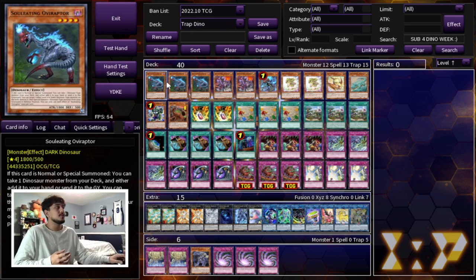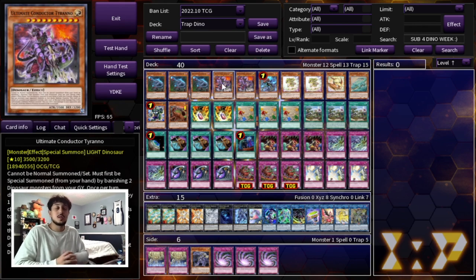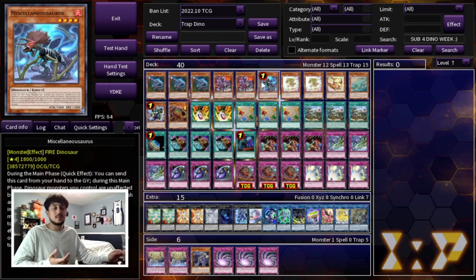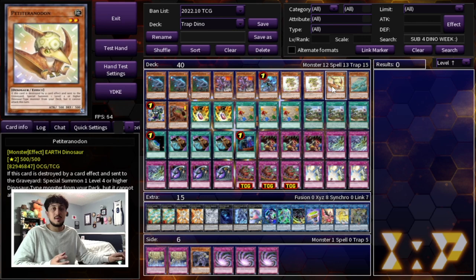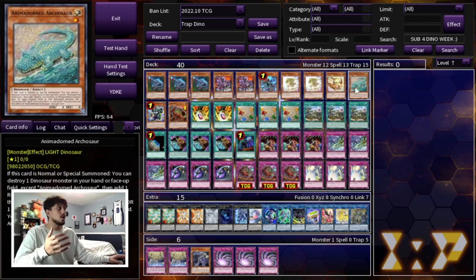We are playing 3 Soul Eating Oviraptor — of course your best normal summoner of the deck. We're playing 2 Ultimate Conductor Tyrano. Tyrano is very important in this build because he's really the only way you're going to be winning games, so you have to be playing 2. You don't want to brick on him by playing 3. You can see we're playing a very low Dino count. 1 Miscellaneousaurus — I wish we had 3 but we only got 1. 2 Baby Sarasaurus as well as 1 Petite Pteranodon.